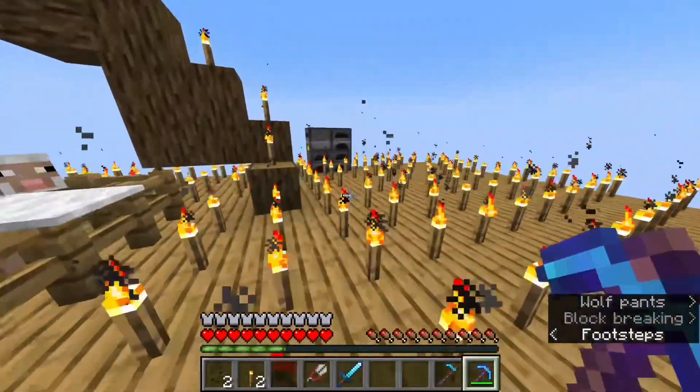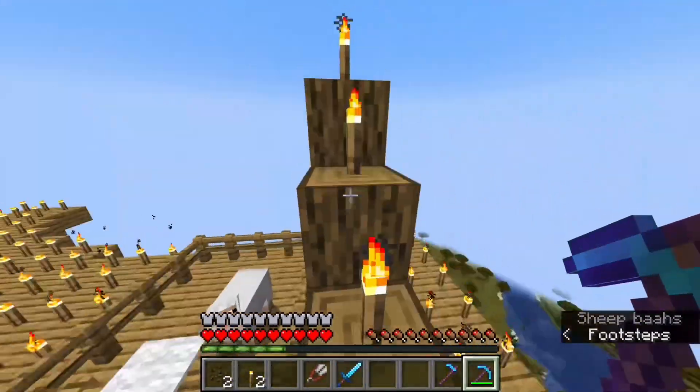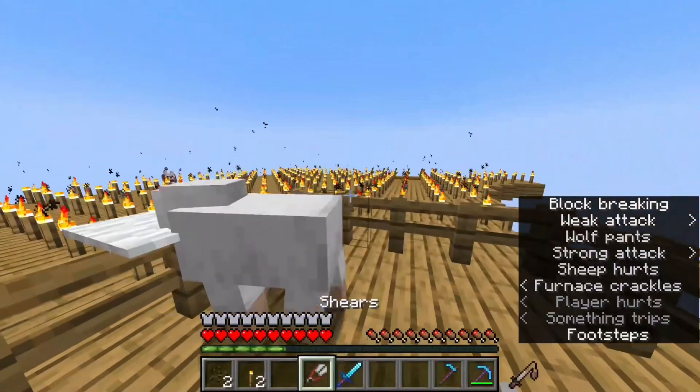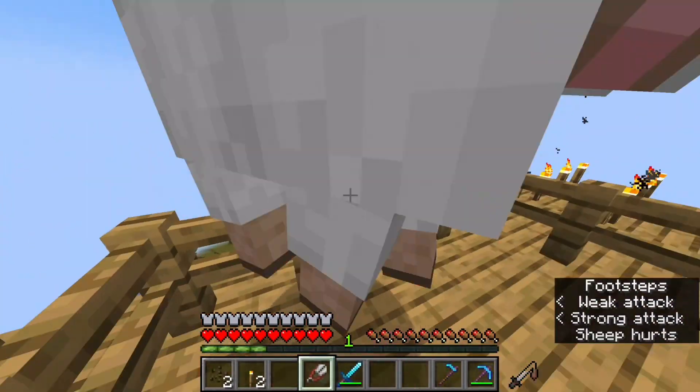And over here is my special sheep, Steve. To make sure that he's safe, I've got to go up this special walkway. Here we go — I'll just eliminate Steve and I'll get some food.